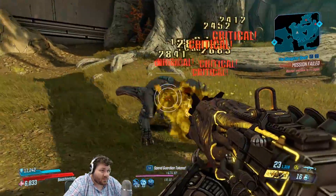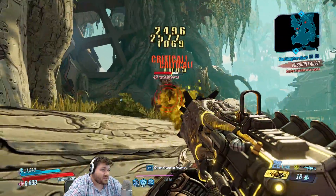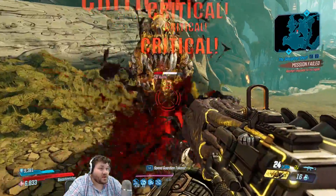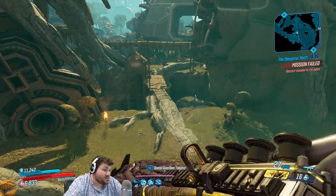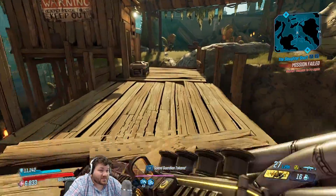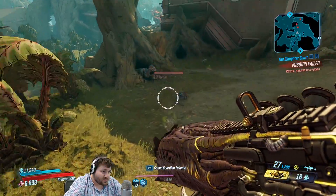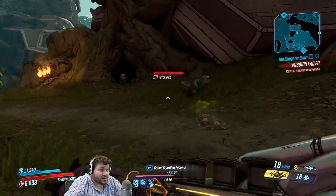On an Amara elemental build with a Phase Lock, it's kind of fun — you just Phase Lock enemies, walk point blank up to them, and melt their face off with DoTs and elemental damage. Bottomless mag Moze is also fun with it because you essentially have infinite ammo, same as with a lot of the other alien laser beam guns. You can just fire them forever and keep those maximum damage buffs going.